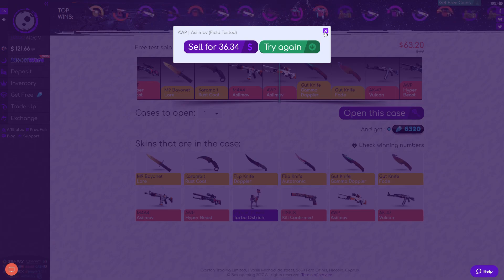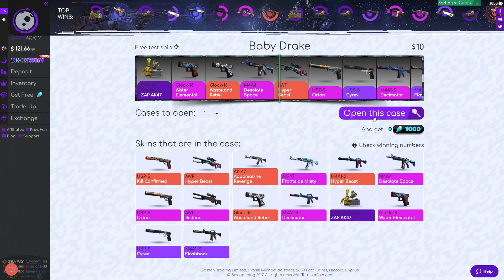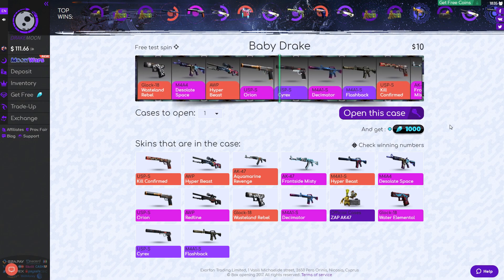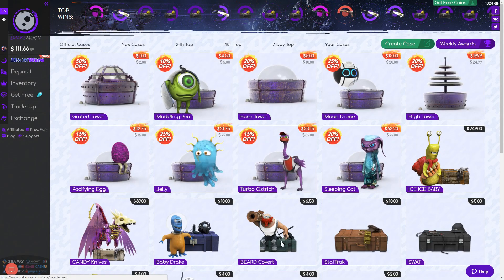Baby Drake is the next one we're going to be opening — $10. What are you going to show me on this $10 Baby Drake? A USP Cyrex, $2.33 — yeah, that's a bad result.